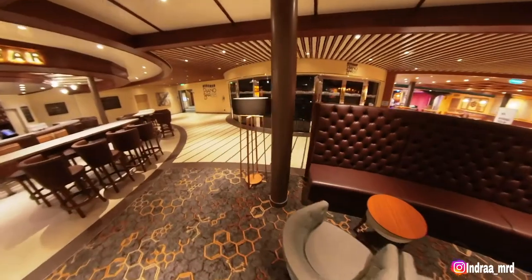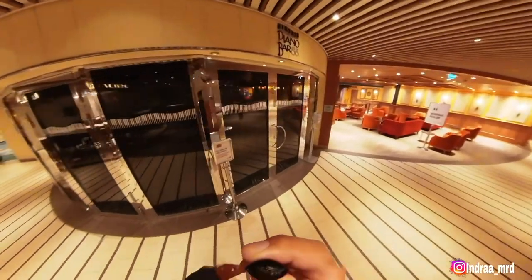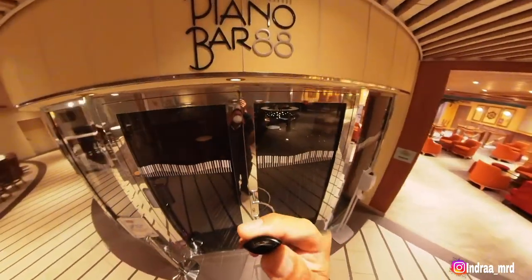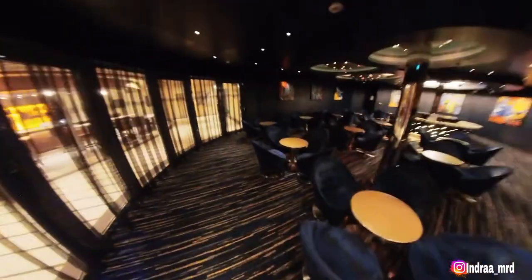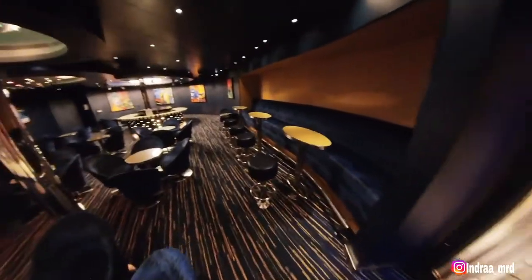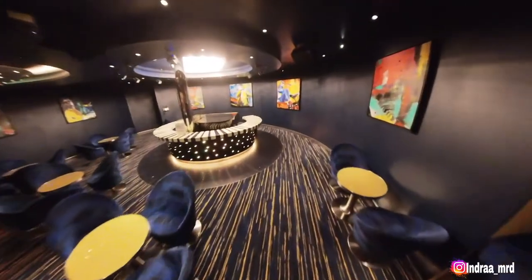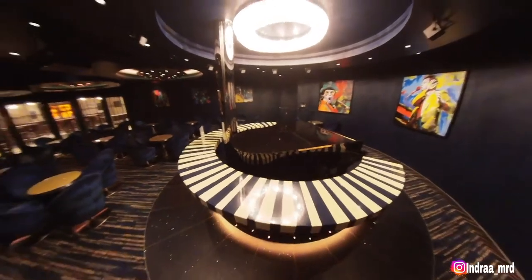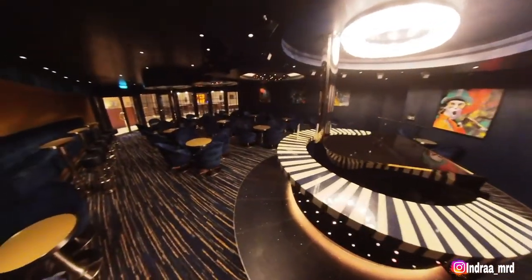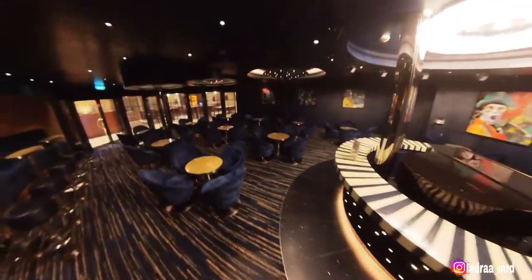Just opposite of the Alchemy Bar, we have a lounge called Piano Bar 88. Let's take a look inside. We have music here — this is the piano bar. If you want to enjoy music with our musician, our pianist, sing along and have some drinks, this is the place. Every night you can come here and sing along.